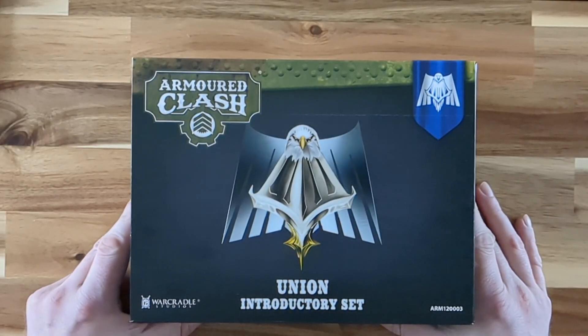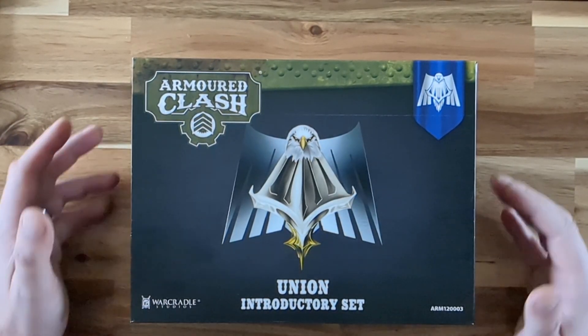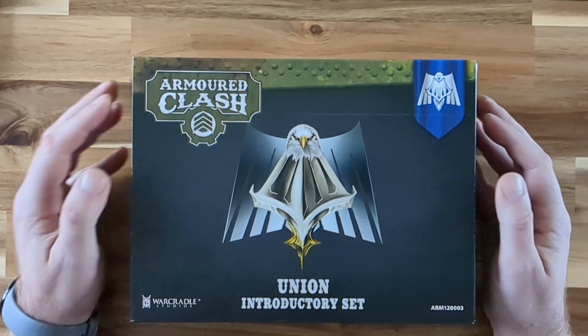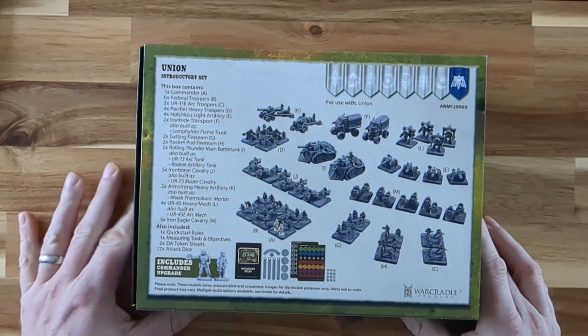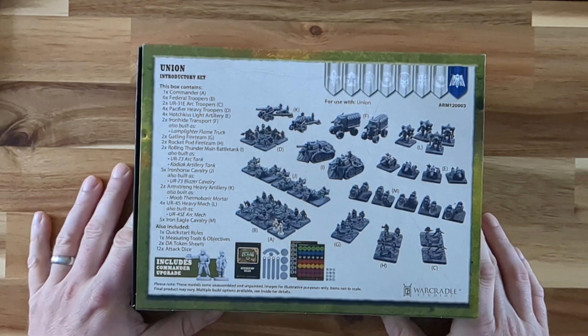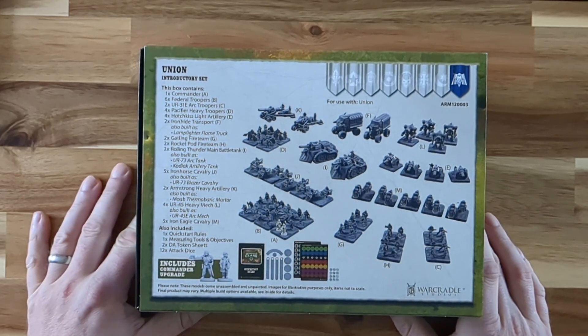The Union Introductory Set is a perfect way of jumping into Armoured Clash with your chosen faction. So, all the blurb on the set — but what do you get in the box? A full army basically, the dice, quick start rules and tokens and templates that you need to play, which is really, really cool.